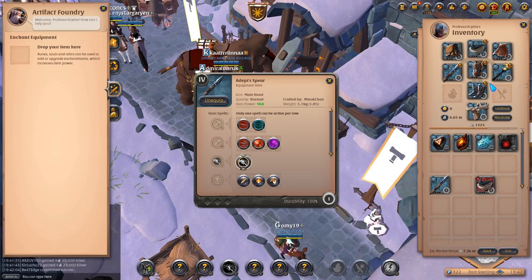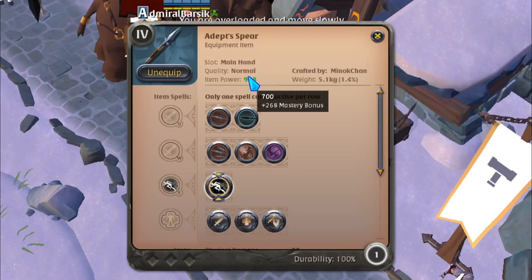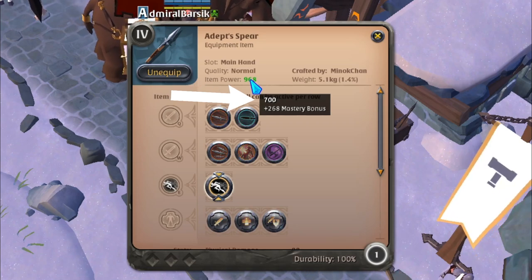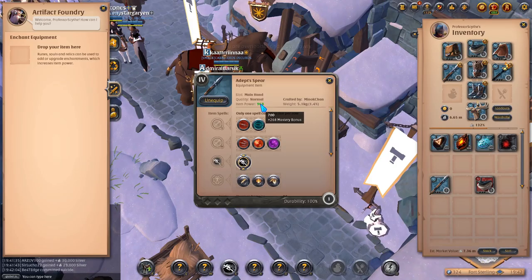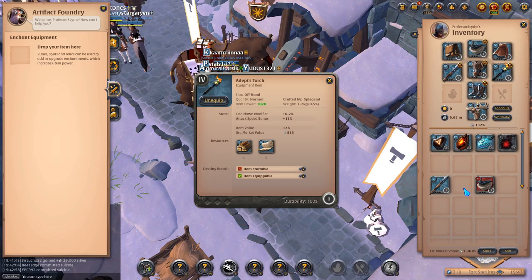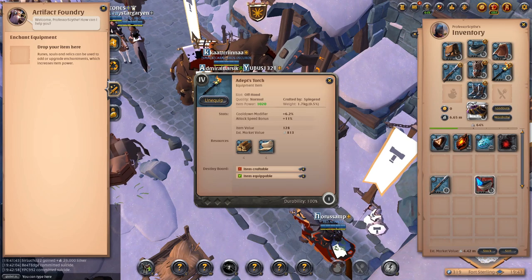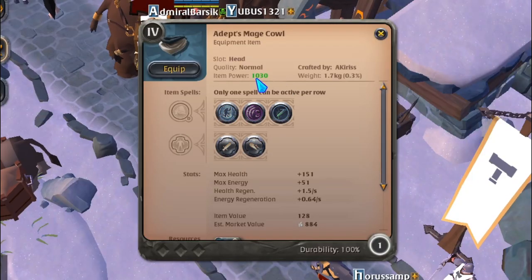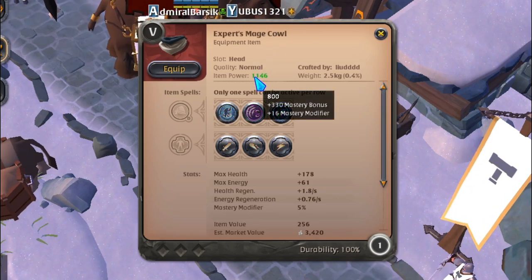Let's say I wanted to run this set together with a flat 4. There are a couple things we need to pay attention to when we look at these items — the top number. When I mouse over this it's going to be 700, so the base item power of this is 700. The mastery bonus comes from all the leveling I've done, but the number we have to pay attention to is the 700. This mage cow has a base item power of 700, and the tier 5 mage cow has a base item power of 800 — 100 higher.